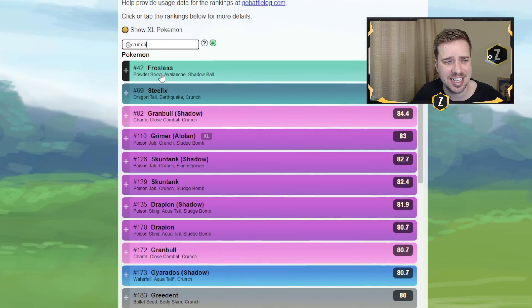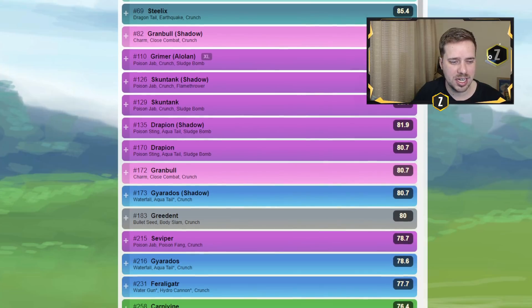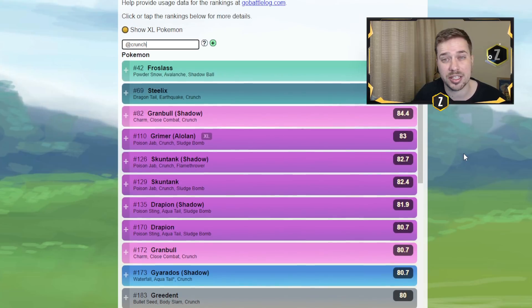We also see crunch on Froslass and Steelix. Steelix is strong and crunch might really help it out, but there are currently better tanks in open Great League such as Bastiodon and Galarian Stunfisk. Froslass will almost always run shadow ball and avalanche, so crunch might replace shadow ball but it loses harder coverage. But you can't be surprised if Pokemon like Gyarados with crunch, Seviper with crunch, or even Feraligatr rise up — there are a lot of spicy Pokemon that can go from spice to nice because of this crunch update.